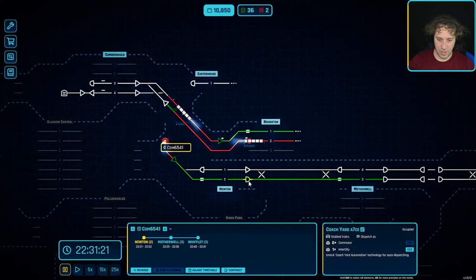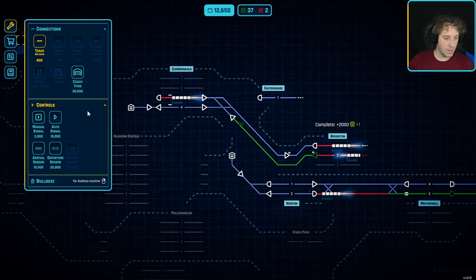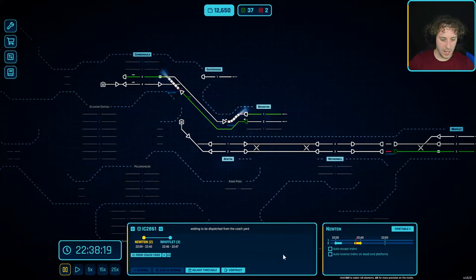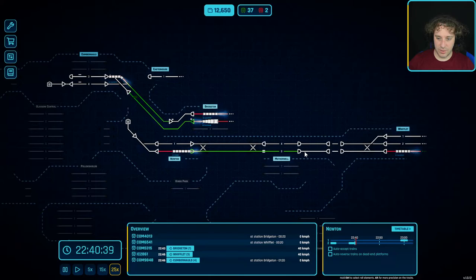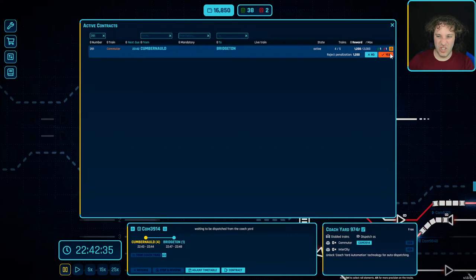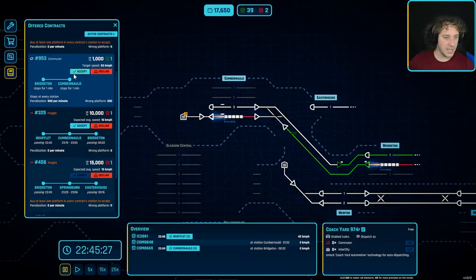We'll accept that to sort the balance out. The coach yard has a train in it now - we can check the timetable. The next train to go on platform four is a train leaving, which is not what we want. Then we've got a train arriving, so the next departure will have to be after this arrival - that's fine. At 23:10 we'll set this contract. I need to keep an eye on trains coming in from this side.